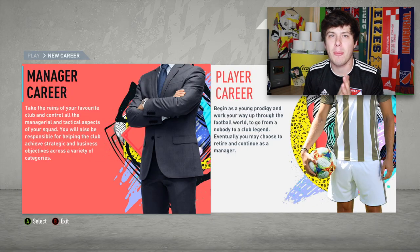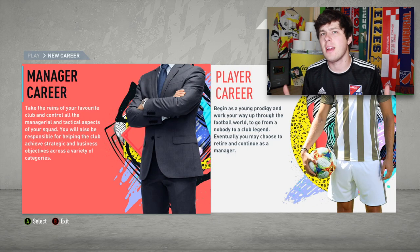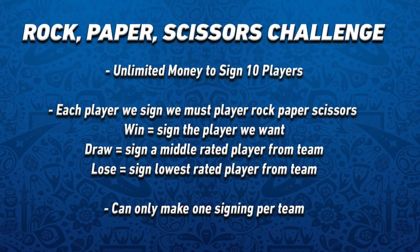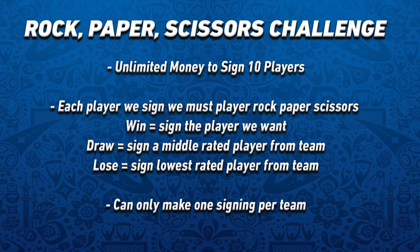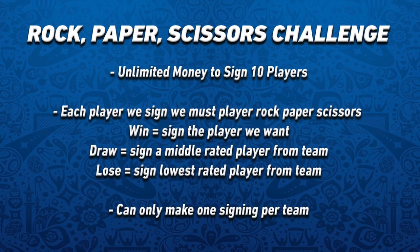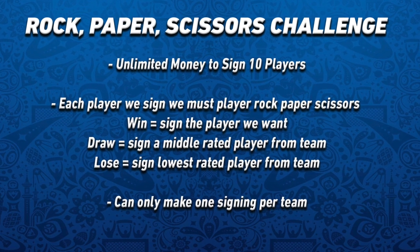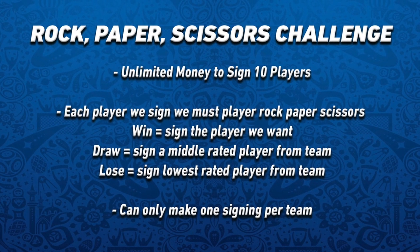Today we are going to be playing FIFA 20 career mode but we're going to let rock paper scissors decide our signings. This is the rock paper scissors career mode challenge and here are the rules. We are going to have unlimited funds to sign players but the catch is we can only sign 10. Before we sign a player we must first choose the player we want and then play a game of rock paper scissors.